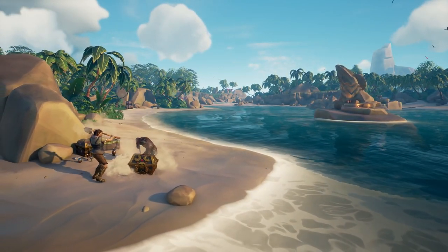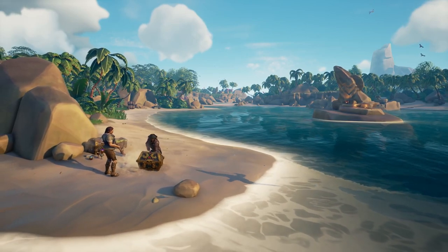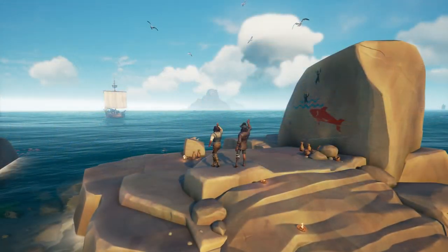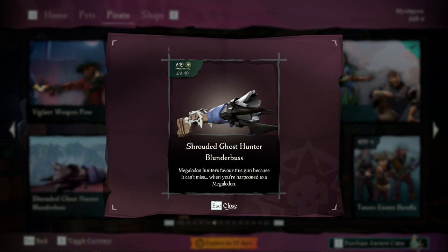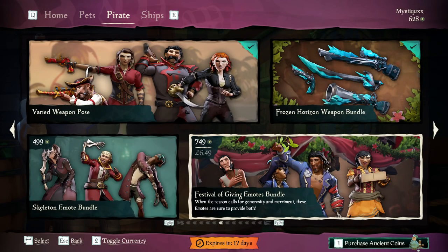Today I'm going to show you how to find the Shrouded Ghost 100% of the time by following these simple and easy steps. First things first, what you're going to want to do is equip the Shrouded Ghost Hunter outfit, ship set and blunderbuss.